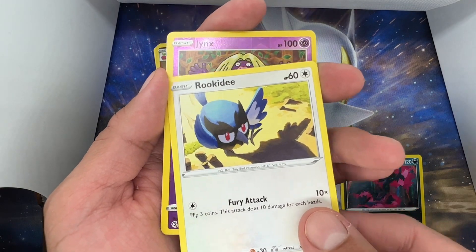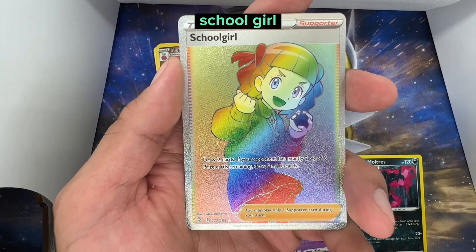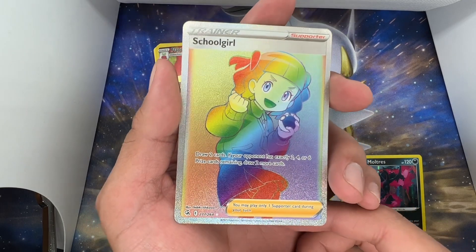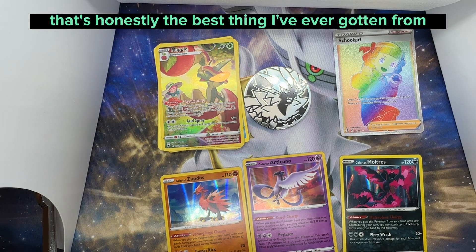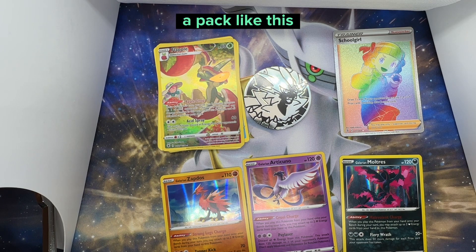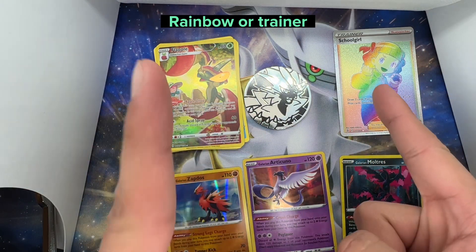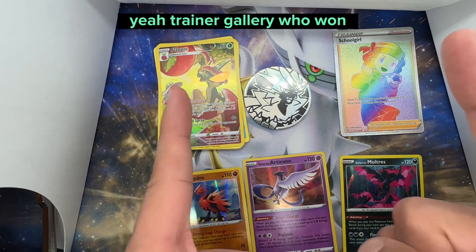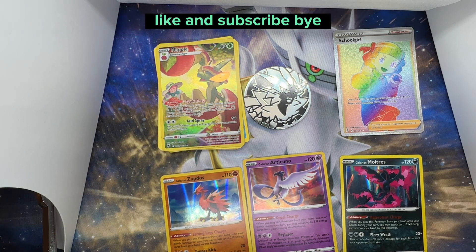We got the Jynx — and let's go! School girl rainbow holo rare — no way! Honestly, that's the best thing I've ever gotten from a pack like this. Comment down below who won — rainbow or trainer gallery? Yeah, trainer gallery! Comment down below, I would really appreciate all your comments. Thank you, like and subscribe, bye!